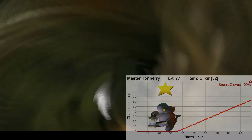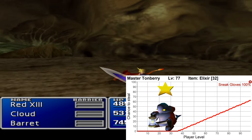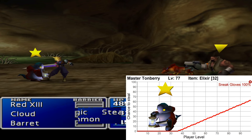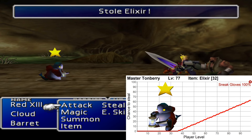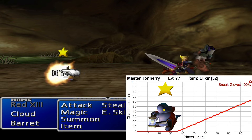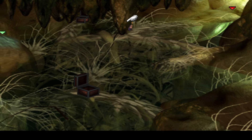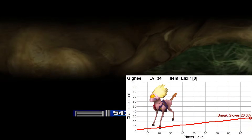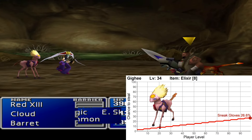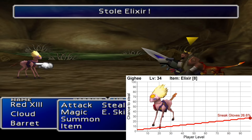There are only two enemies left on my list. The first one is the Master Tonberry; these little guys can be found in the Northern Cave, and you can steal Elixirs from them. Elixirs are great, not only for fully restoring HP and MP to one character, but they can also be used for grinding against Magic Pot enemies in the same area. Lastly is another enemy in the Northern Cave which has Elixirs — the Gighee, or something like that. Notably, this is harder to steal from compared to the Master Tonberry, so you could steal from the Tonberries instead.